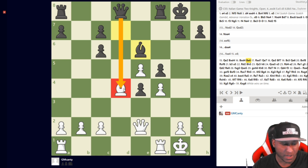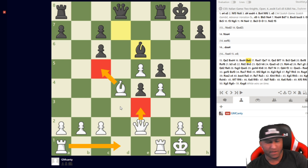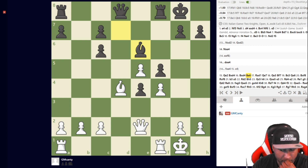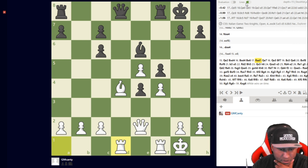Right here I was stuck — do I play queen e3, rook a to d1, or bishop c5? Let's check the engine. The engine says the best move is rook f to d1. I play rook a to d1 because I like to hold the rook there, but rook f to d is the best.